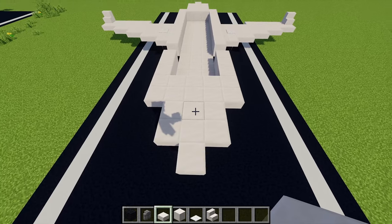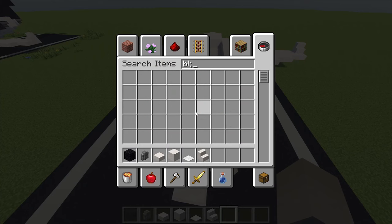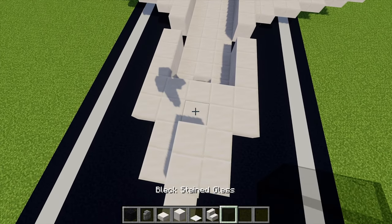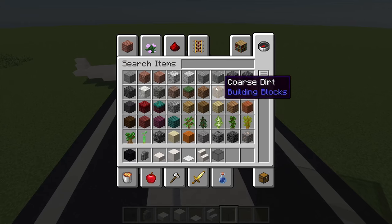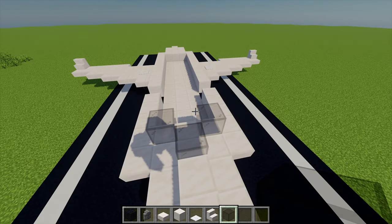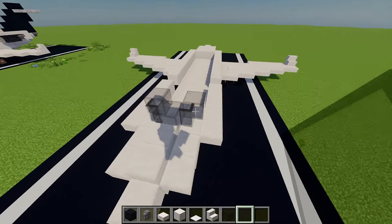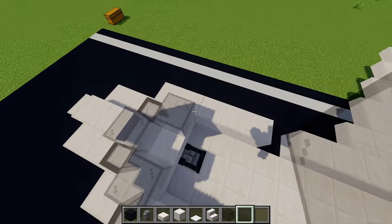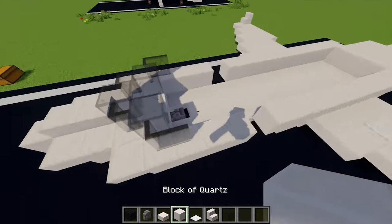Just at the front here I'm going to place two slabs just there, and then I'm going to grab myself some black stained glass blocks and place three of these in a little triangle shape just there. Then let's also grab ourselves some black stained glass panes and place two of these in between each of the glass just there, and also two more just on each side.